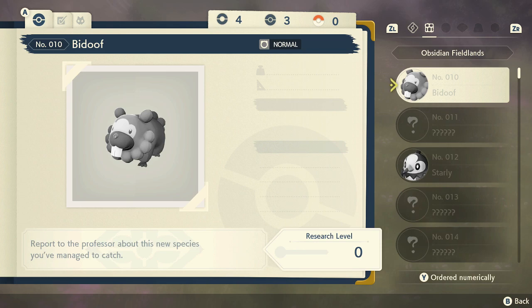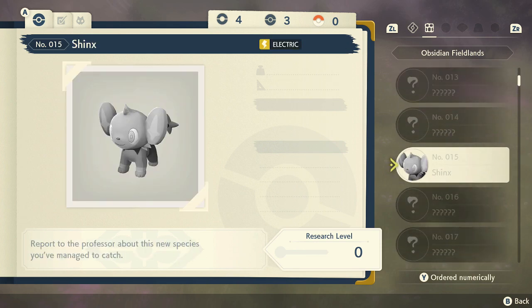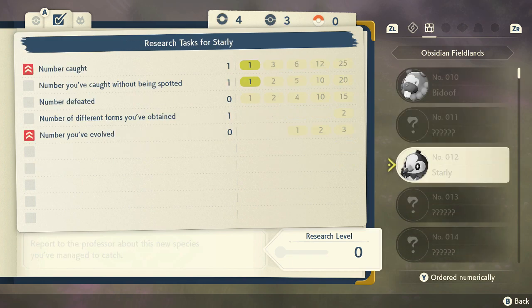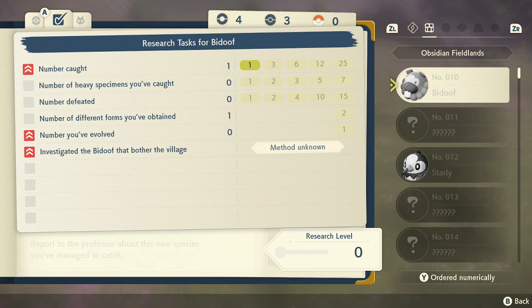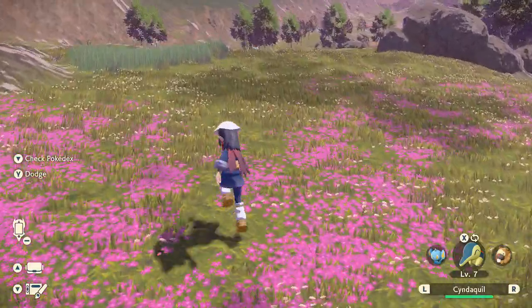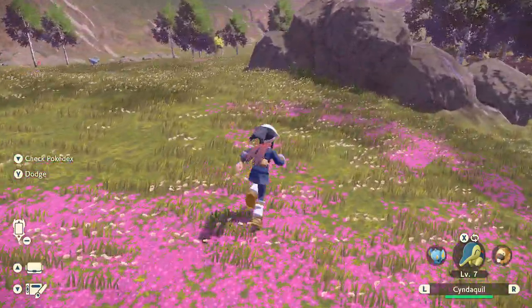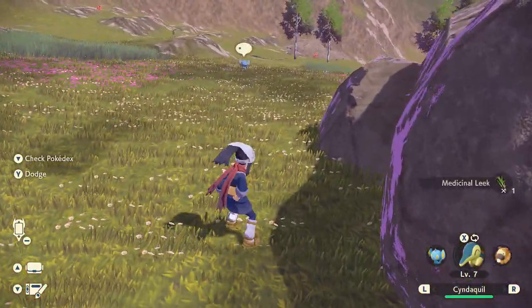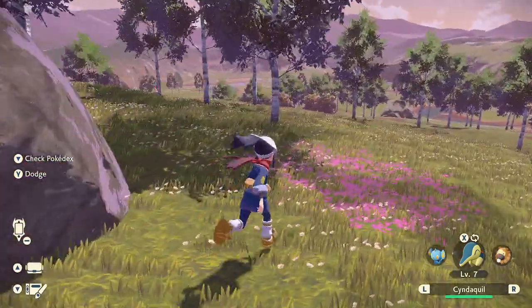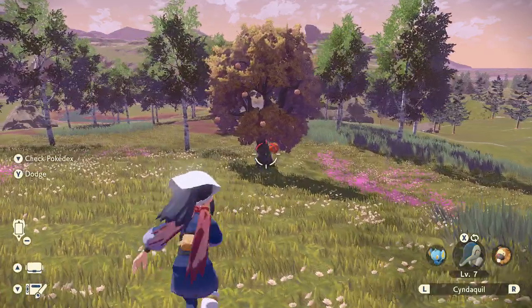Let's sort numerically — that's much better. For example, Shinx research tasks require research level 10, so you need 10 points. Number caught gives you double points, meaning we have 3 points on Shinx, Starly also 3, and Bidoof 2. It would be easy to just defeat a lot of Pokemon, but catching them is much more efficient and we want to catch as many as possible.